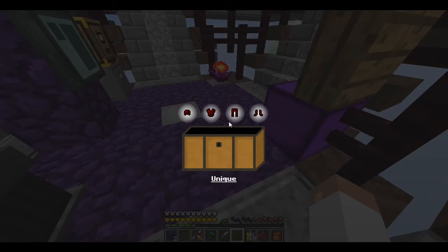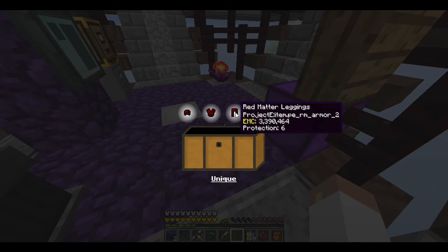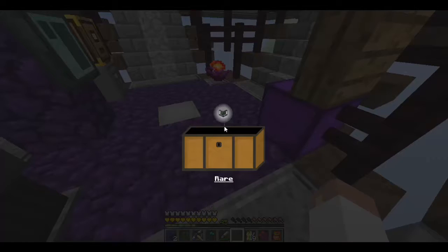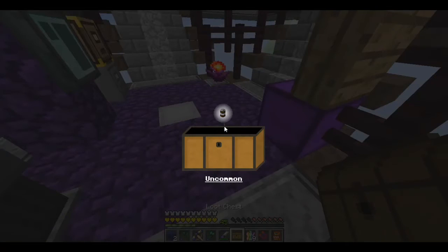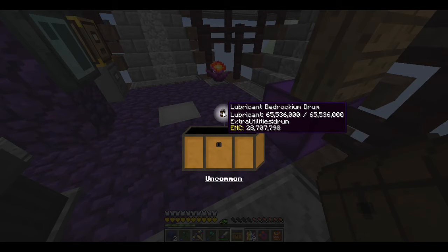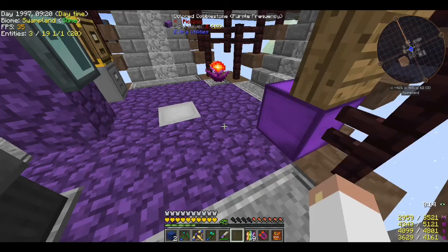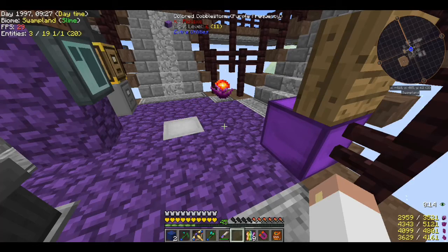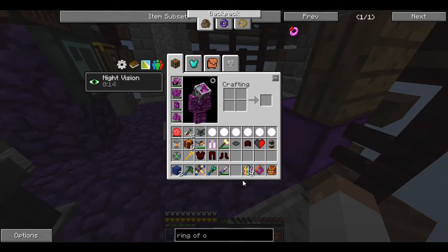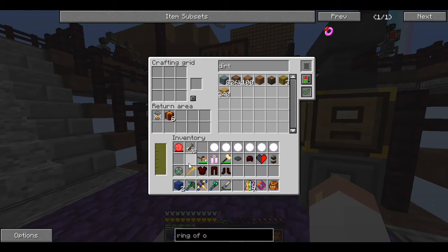Let's just start opening chests. Red matter stuff — if anything it's got a high EMC, so that's cool. A zombie generator — that's rare apparently. Lubricant bedrock aim drum, that thing is full. Electric chainsaw — that's cool. I'm starting to get some fun new stuff. Flux infused hammer — I've got one of those. Meteor compass — I've had plenty of those. And some chance cubes. Well guys, I hope you're enjoying it — I truly do. I know I say it all the time but it really comes from my heart. I am having an absolute blast and I'm so glad to be back at it.